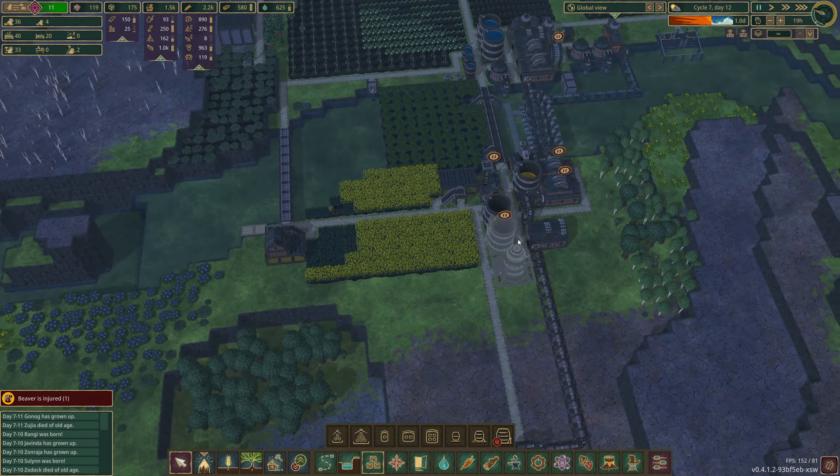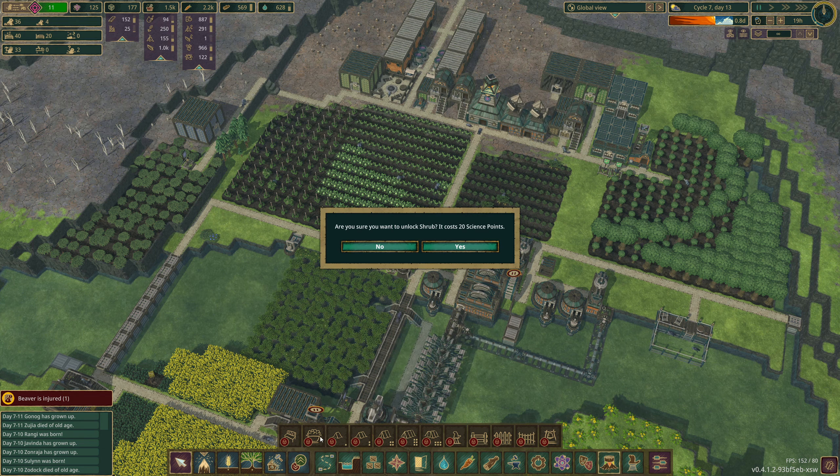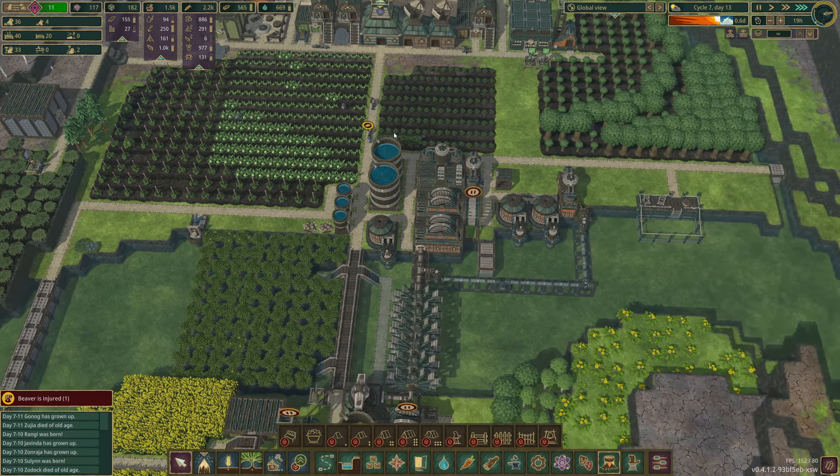I'm just going to speed it up here and try to boost now. We are on 40 population at the moment. I do think getting in more... there's the decorations here. They like a good shrub, so we are going to put some of these in. It's like a perfect spot for them right here. I think they help with their stats. The more we level them up, the better they are — working speed, movement speed, and they live longer.